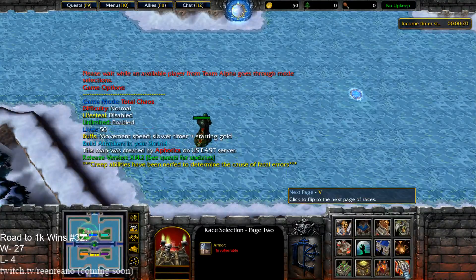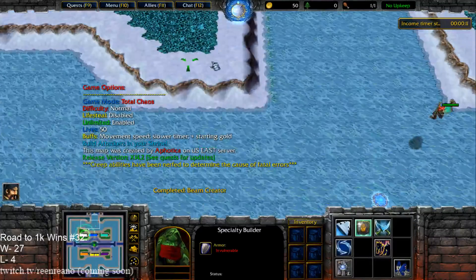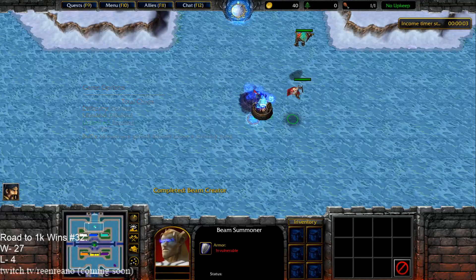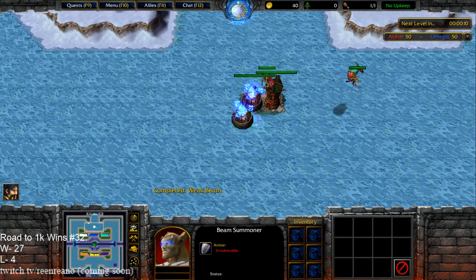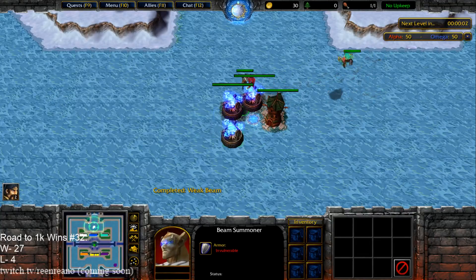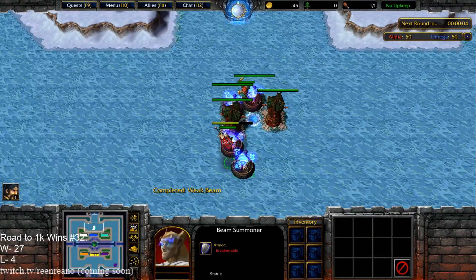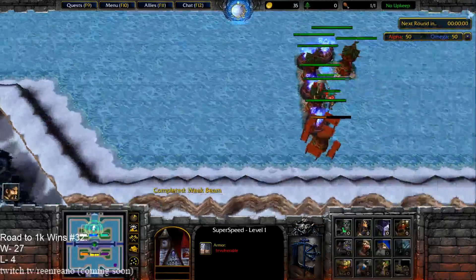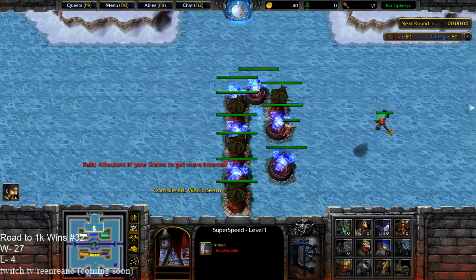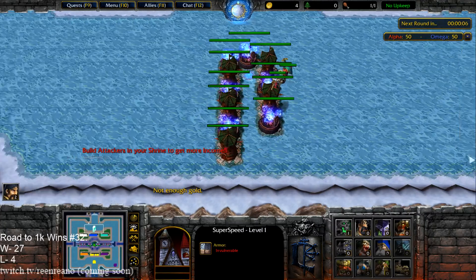We're going to do a challenge where we build together. We're going to alternate our buildings — this is actually an idea given to us by the viewers. I'm gonna start it out here and then build it half the space down. We can build to the left or to the right, it doesn't matter which way we build because this maze works either way.